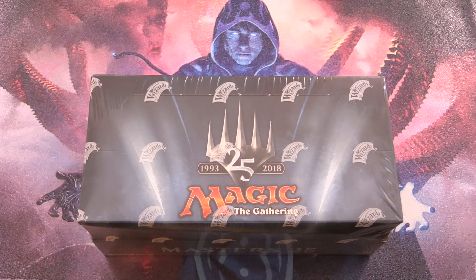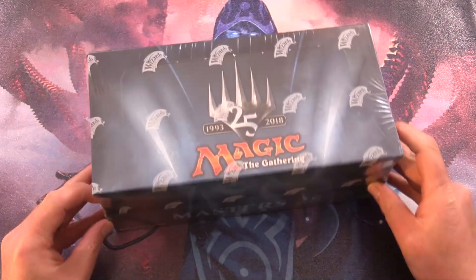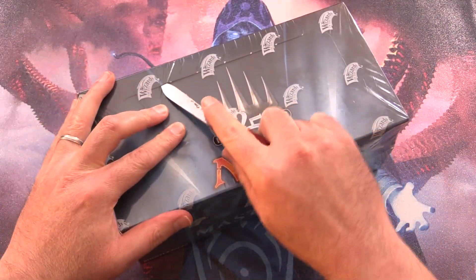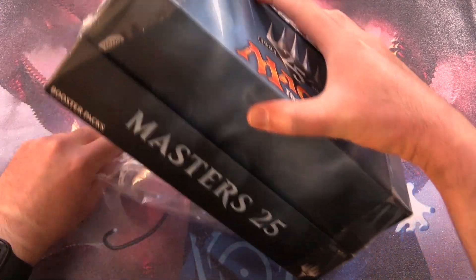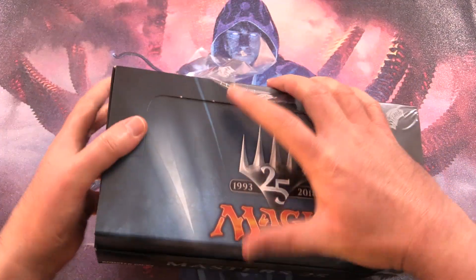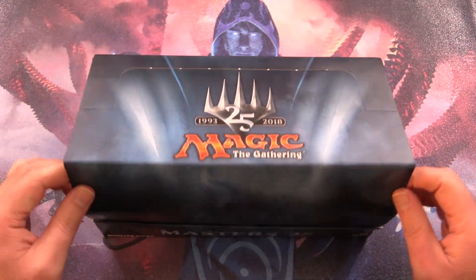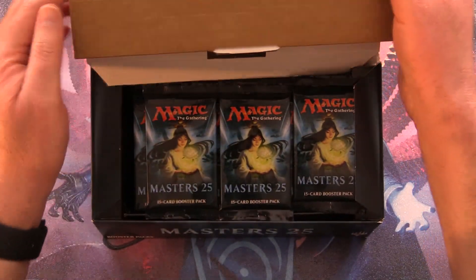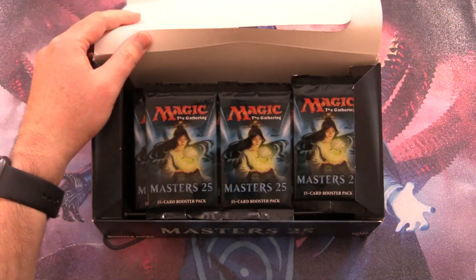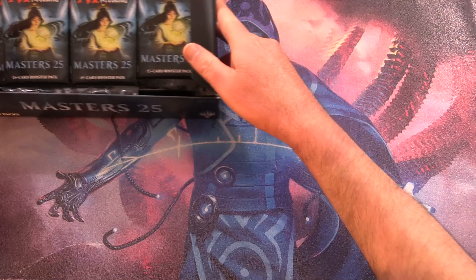Today on MTG Unpacked, we're getting stuck into an entire booster box of Masters 25. So let's go. This one will be for patrons and the channel. Hoping to pull a Chalice of the Void, or maybe a Jace the Mind Sculptor or Phyrexian Obliterator. We've got this weird cardboard thing here and 24 packs of goodness.